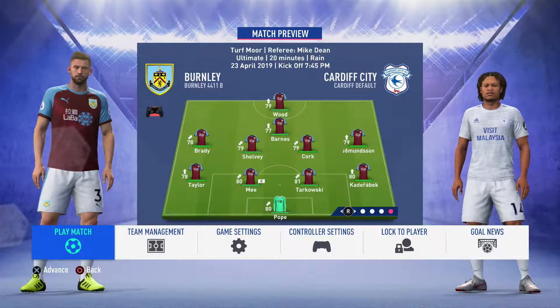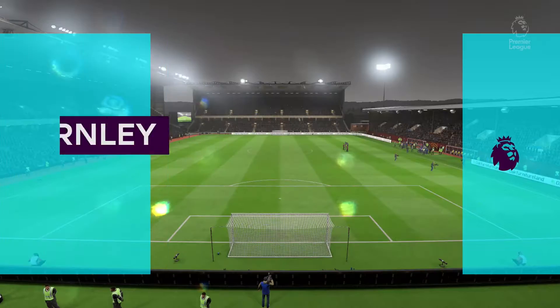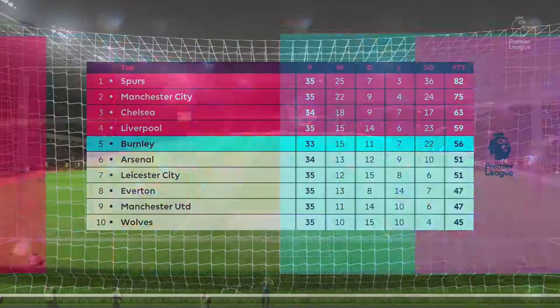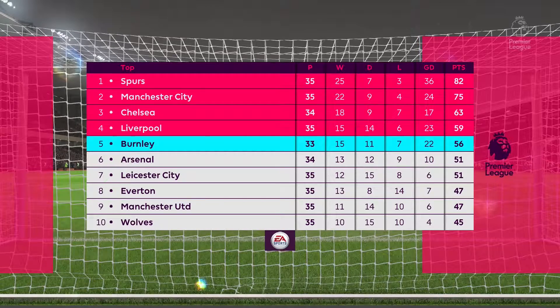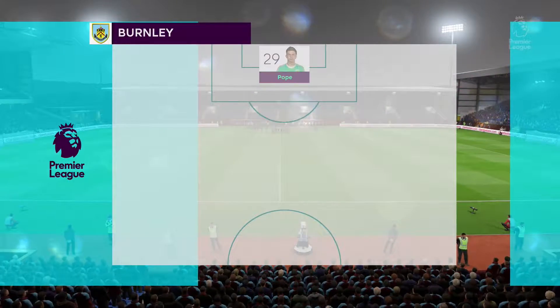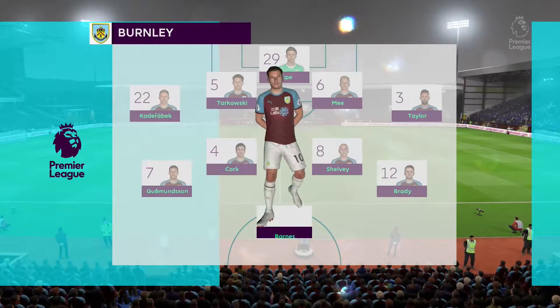Number 29: Nick Poe. Number 6. Number 3: Charlie Taylor. Number 7: Johan Berg Gudmundsson. John Joe Shelby starts with Jack Cork in the centre of the pitch. In attack, Chris Wood starts. He's been in tremendous form recently.